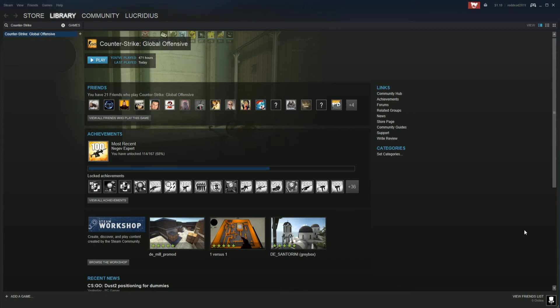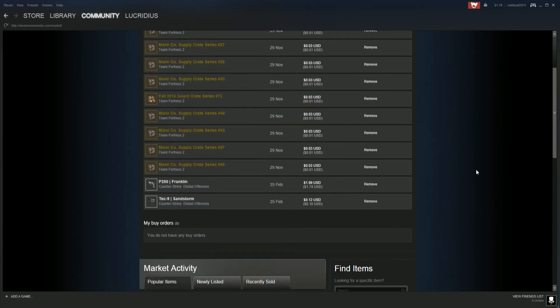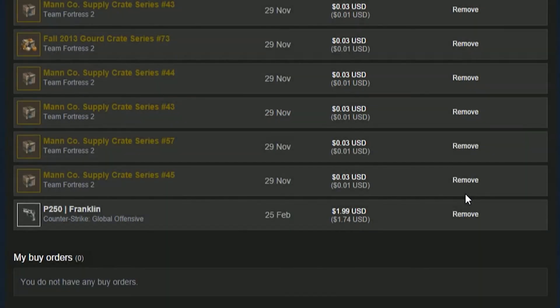If you want to unlist your item from the Steam market, you will need to open up Steam, hover over the community tab and then click on market. From here you can see all the items that you have put up for sale. You want to find the item that you want to cancel the listing on, and once you have found it, you will need to press remove, and then press remove listing.